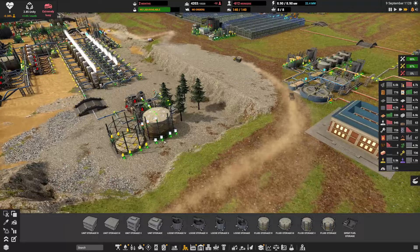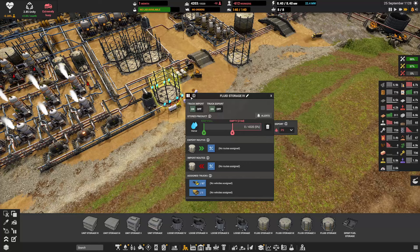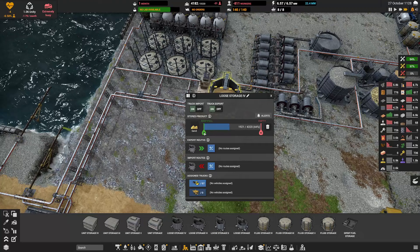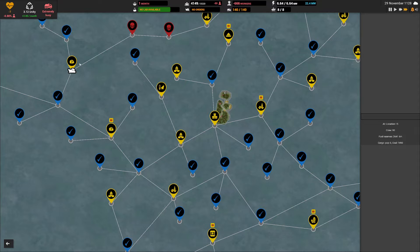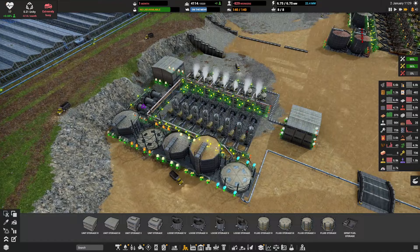We're struggling and fluctuating but I think we can make it out of this alive. What happened to the water here? Oh my god, look at all our trucks — they're just hanging out here. That was a problem! Where did all that sand come from? Our boat's come back home. We're running out of coal here fast — that's no joke.